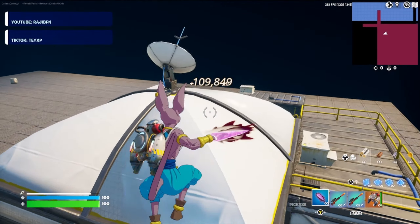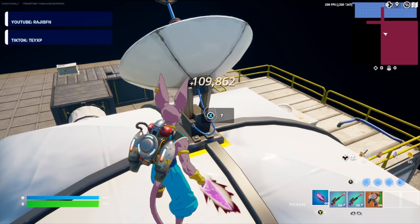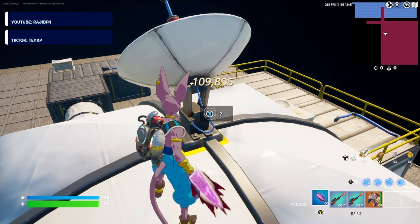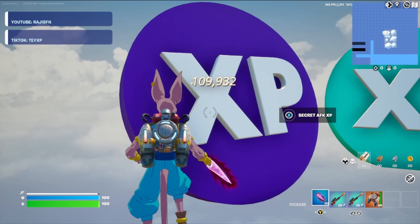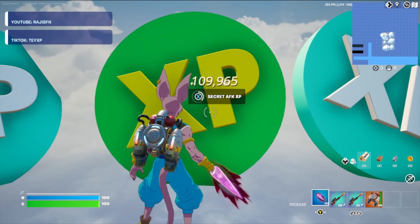Finally, go ahead and fly up here to the roof, over to the satellite. There's a secret button right here — go ahead and press that one. That'll bring us to this area — look at all the XP waiting here. Go ahead and start interacting with all the XP tokens and watch your XP climb.